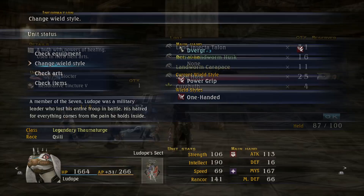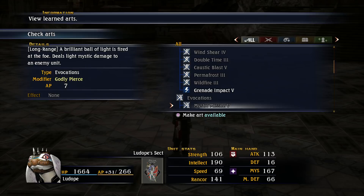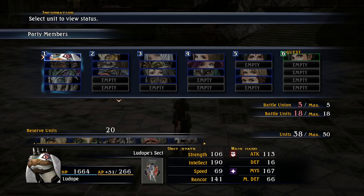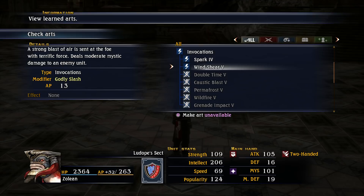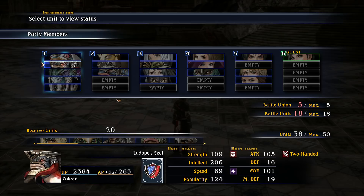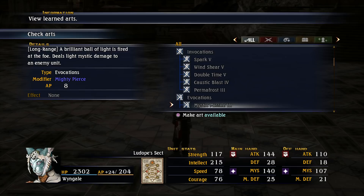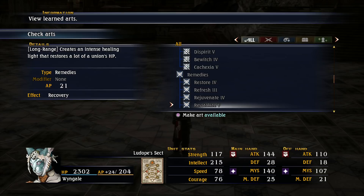Now I'm going to attempt to learn Crimson Flare with Ludope. The party leader must use a high-level invocation, like Grenade Impact. Disable everything else. One union — in this case Zoolin — must use invocations; they have to use invocations. One union, Gal, uses hexes. One union, Wingale, uses psionics — things like Bluff, Confused, and all that.